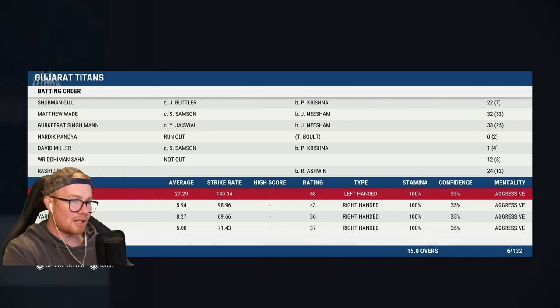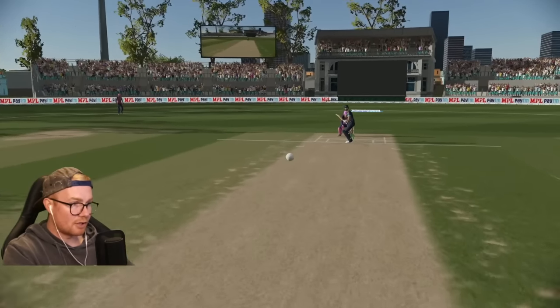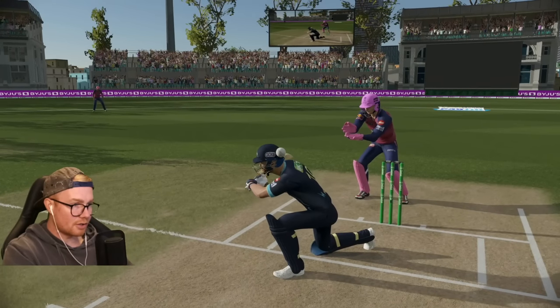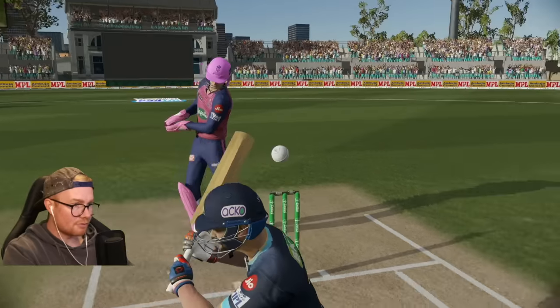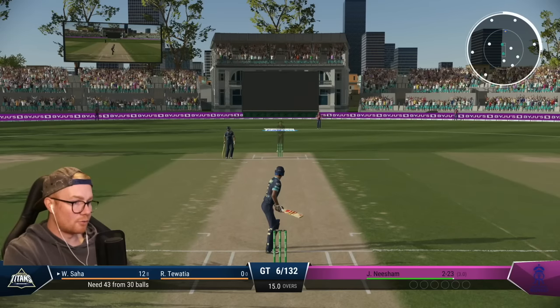Rashid was the one hitting the fucking sixes — far out. Let's take a look — I shouldn't have played the reverse, I didn't realise how short it was. It's going for a reverse, it's hit him in the grill or the shoulder, and on the backswing with the bat it misses the whole bat. And then the spin — it's off stump. Fuck off. 43 off 30 though, that's a lot better. Nation bowling.